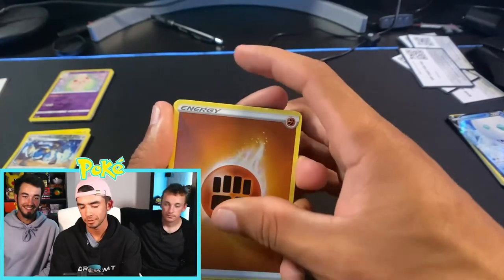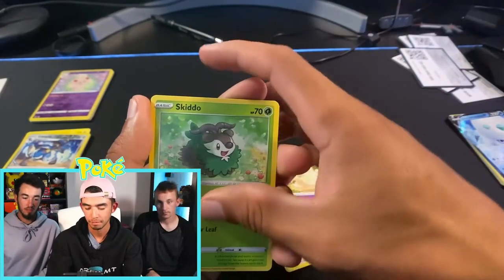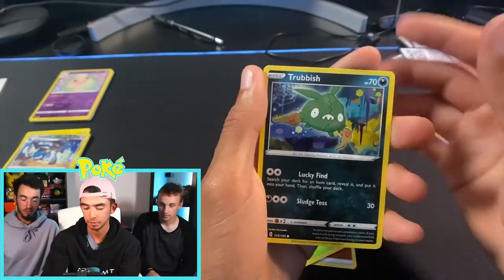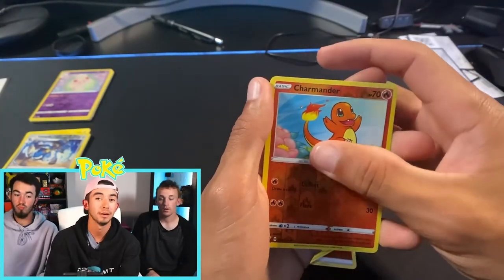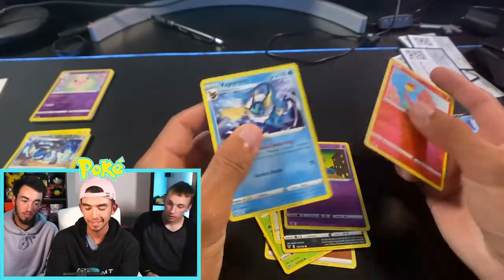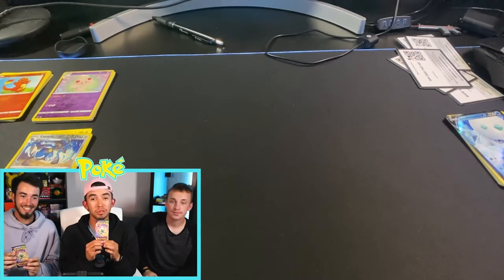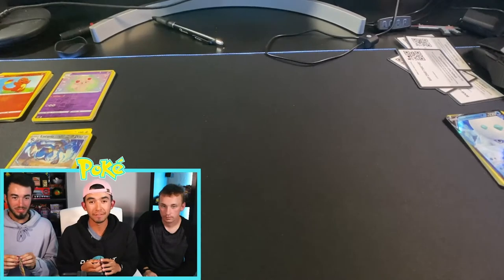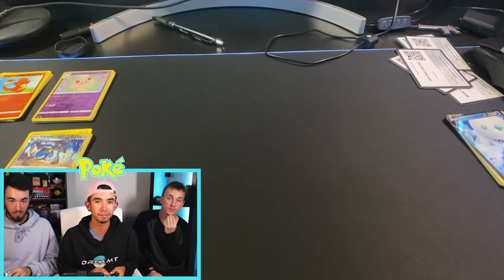I open my third pack. Fighting Energy, Nuzleaf, Applin, Milcery, Skiddo, Eevee, Trubbish, Shuppet. Reverse holo Thwackey — that beats the Duskull — and a non-holo Vaporeon. So this round goes to Tyler. That puts it at two to one, Tyler in the lead.